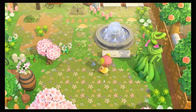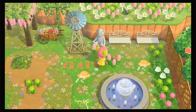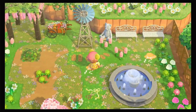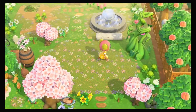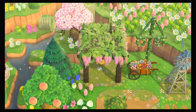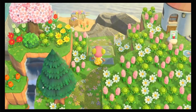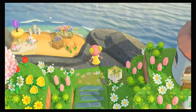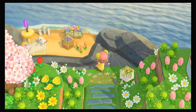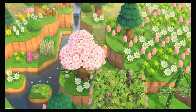So up here is just another little seating area. I did want to continue the theme of pink and green for the most part to match the meadow, so there's some touches of yellow here and there — I just wanted it to match. And down here is the secret peach area. Very happy about that — super sweet and simple.